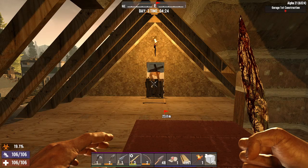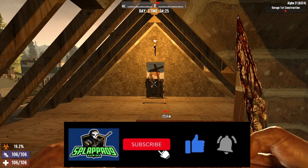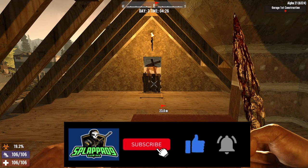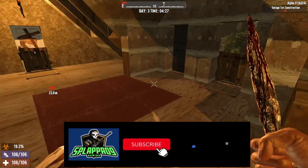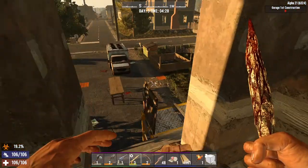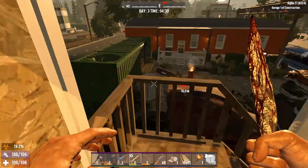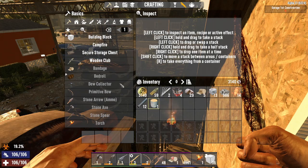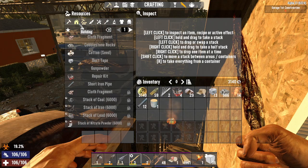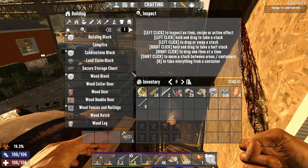Hey guys, Splappa09Gaming here, and we are back on the Woodsman. It is the morning of day 3. Got some things cleaned up, I got my campfire here and my inventory organized. I also realized that I already knew how to basically make the forge - I just had to go get all the leather and stuff that I needed, so we're gonna craft that.